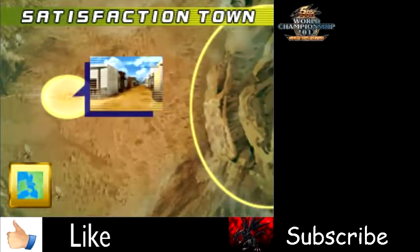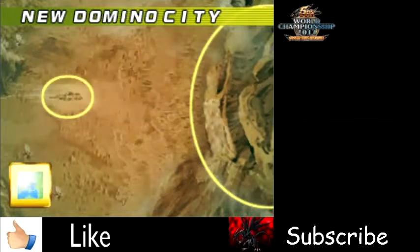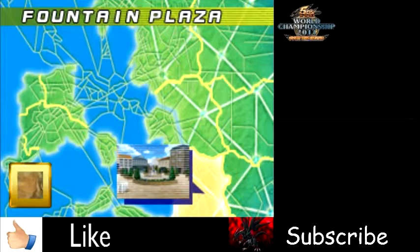So we can go to the Fountain Plaza and Satisfaction Town. We'll go back to Domino City, and on the next episode we are actually going to go to the Fountain Plaza and return Yusei's tools. I will see you guys in the next episode where we do that. Just don't forget to leave a like and subscribe to my YouTube channel, leave your comments in the boxes below, and I will see you guys next time — see ya!